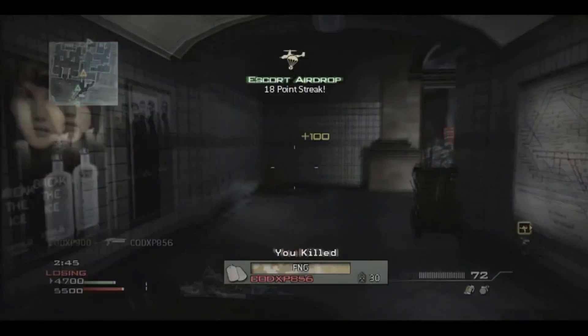Now this is where the trailer starts to get interesting. What you see on your screen here is an escort airdrop — it is an 18-point streak and this is the highest point streak you will see on a support class. Pretty much what it is, it's a Pave Low and an emergency airdrop put together; it drops five care packages while it covers itself. I will definitely be using this killstreak — it looks amazing, the killstreaks on this game are looking amazing at the moment.